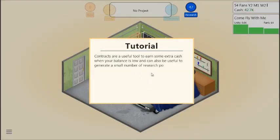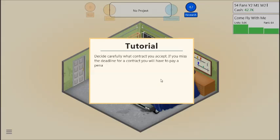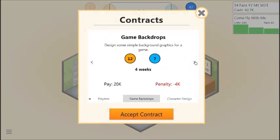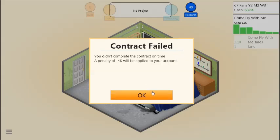Contracts are a useful tool to earn extra cash when your balance is low and can generate a small number of research points. Contracts require you to generate a certain amount of design and technology points before the time runs out. If you miss the deadline, you will have to pay a penalty — so start with smaller contracts. I tried making some game backdrops but I was so close and lost $4,000.